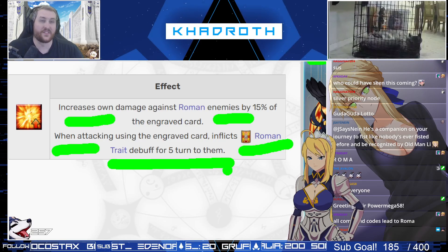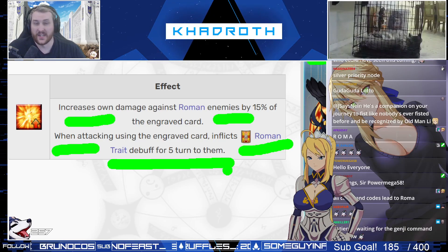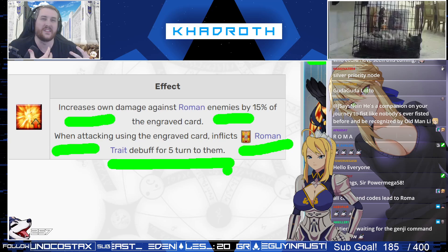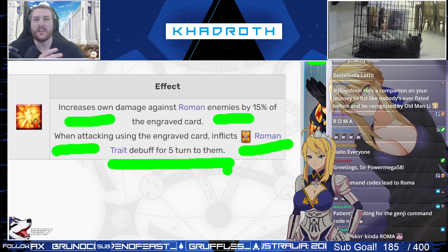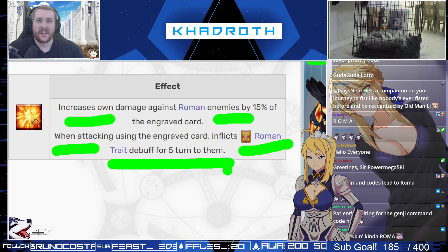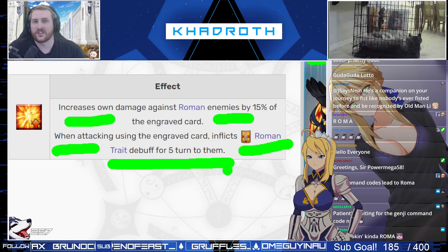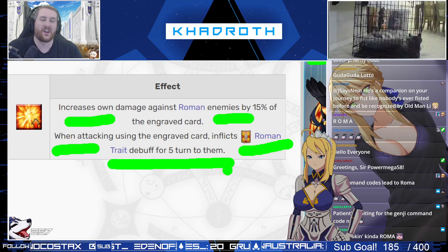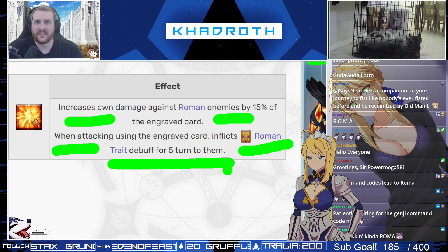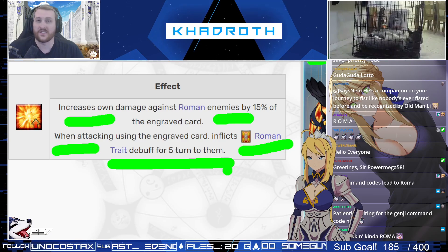The one thing I really wanted to make this video for is because this command code is insanely good — basically in the top command codes that have been released in the game. The way to understand this is the command code actually applies the Roman debuff before the damage of the card goes out. That means that everybody that this card hits will be Roman, unless they can resist it somehow or are debuff immune.